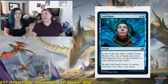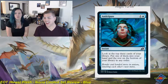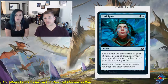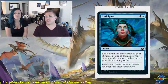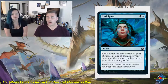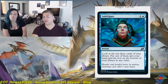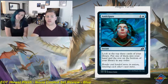Next is Anticipate — one and a blue, instant, common. Look at the top three cards of your library, put one into your hand and the rest on the bottom in any order. We've seen this card several times in the past couple of years; it's always been the blue card-selection spell we get. Most blue decks will play a copy or two — helps you hit land drops, find threats, find removal. It's a solid two.